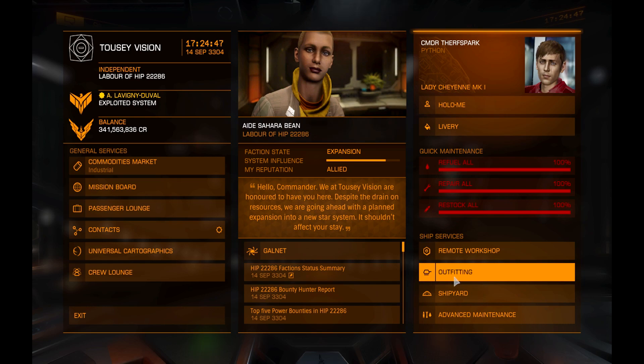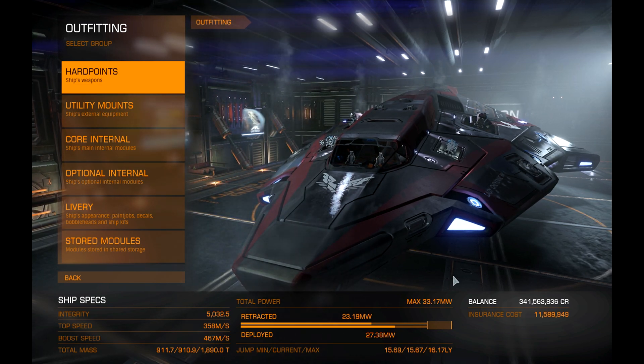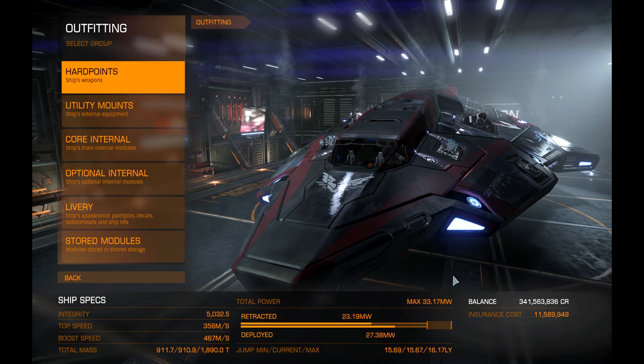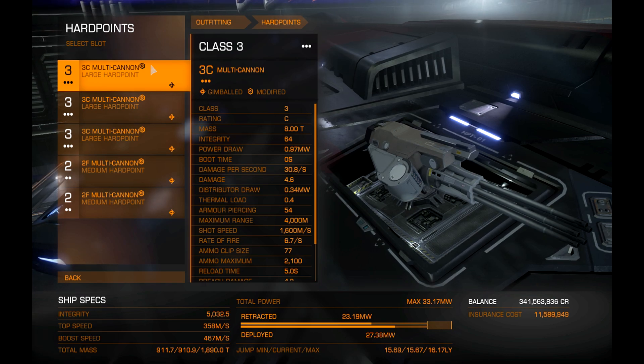Let's get into the outfitting. My personal opinion of the Python has always been the same: it's basically a well-armored, well-armed, very slow machine, so please learn to fly with a little FA-off. This is my DACA build and it has always been my DACA build, because what better ship for a DACA build than a Faulcon DeLacy? The ship stays nice and chilly, and those giant vents in the back let you pew-pew forever.